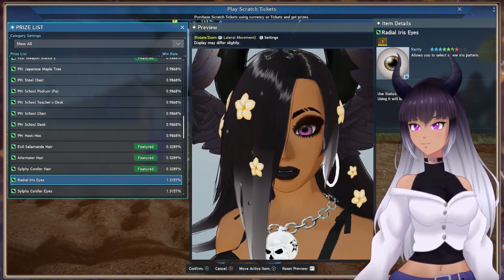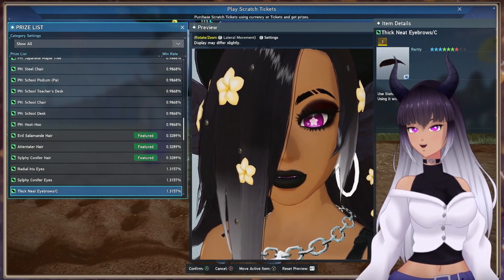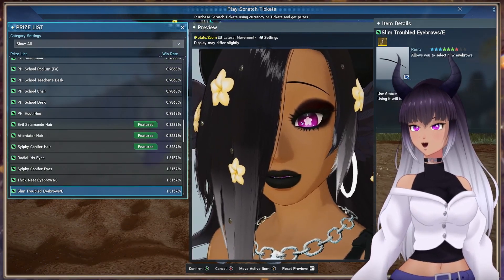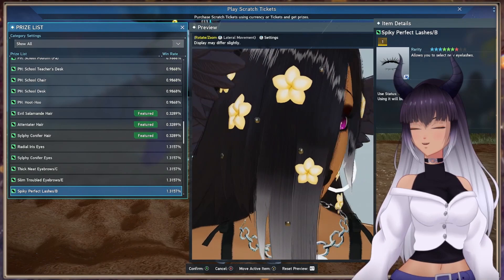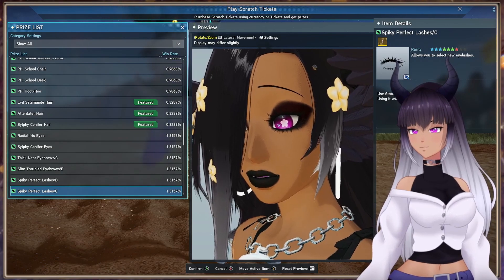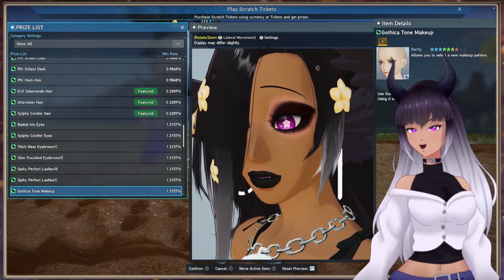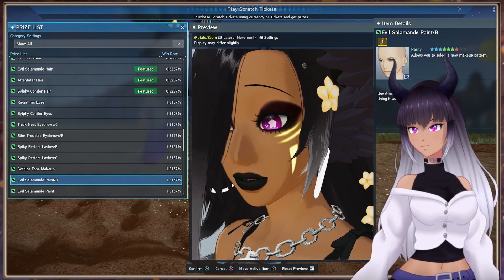We have Radial Iris Eyes, the Sylphie Eyes matching the fairy vibes. We have thick neat eyebrows, slim troubled eyebrows, spiky perfect lashes — they are killing me with these lashes now, such a silly thing to spend so much on but they're so good. We have the B variant and C variant of the spiky perfect lashes. Gothica tone makeup — you can't see it because I'm currently wearing makeup that covers all of that.